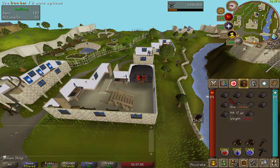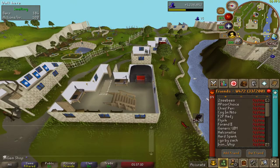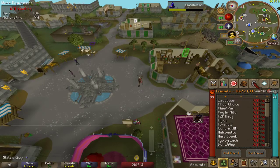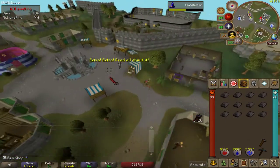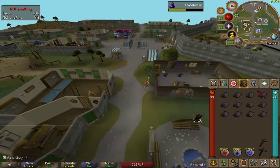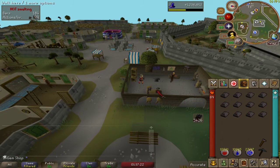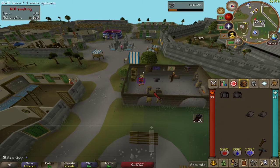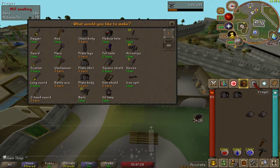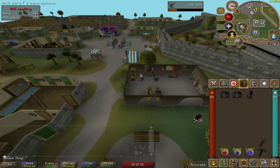Even though with this method you could potentially crash other players pretty easily, I like to use this method specifically for the bots. Whenever I can't find a world to myself, I come and just use a disco to fight the bots. With this method you can get like 99% of the rocks over the bots, and with the Christmas event coming up, I feel like it's a pretty good time to let everyone know that you can use this reindeer hat to gain quite a good advantage.